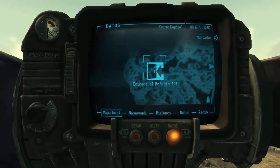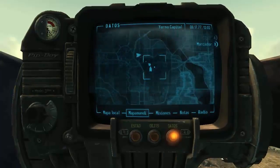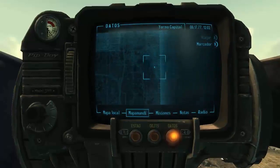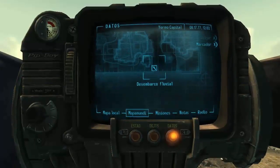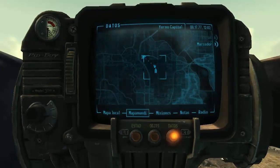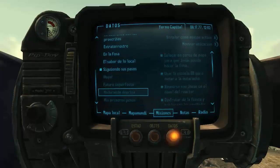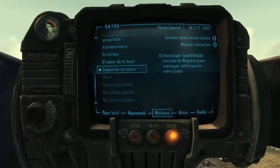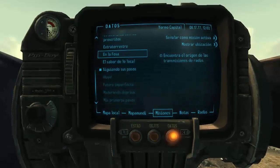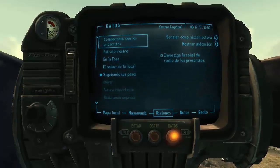Y en datos tendremos un mapa local más concreto de la zona en la que estés, y el mapa mundi que es todo el mundo de Fallout: el yermo. De momento solo tenemos desbloqueados Desembarco Fluvial y el Refugio 101. En las misiones, las que están más claras son las que aún están activas, y las oscuras son las que ya se han completado. También tenemos misiones como el Sabor de lo Local, En la Fosa Extraterrestre y Colaborando con los Proscritos.